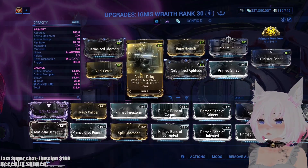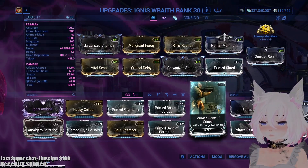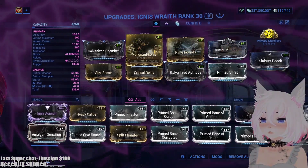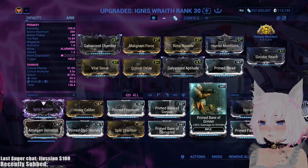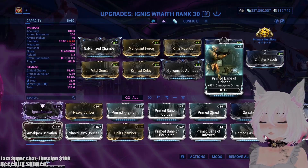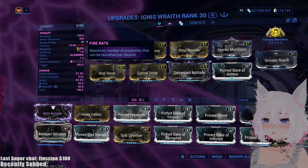If you didn't see my last video and you're wondering why I'm using all of these mods, check out the last video first — link is in the description. The reason why you want to swap Prime Shred is because we're doing Steel Path and you want things dead quicker in order to conserve ammo and still do tons of damage.